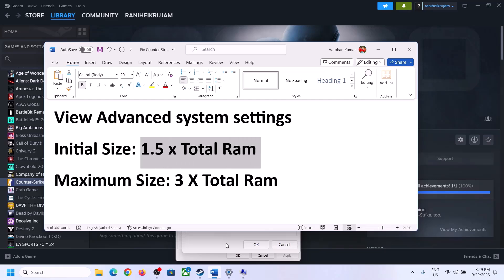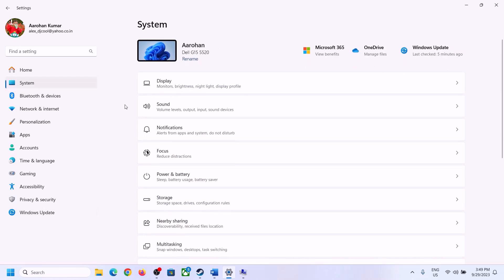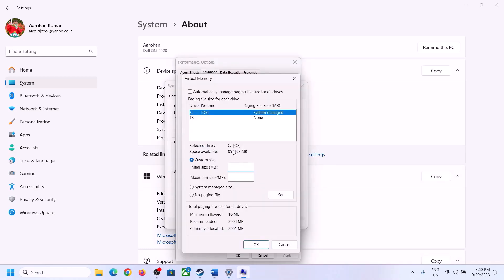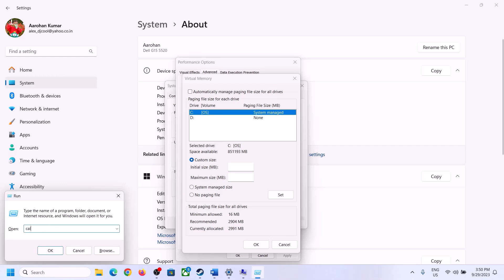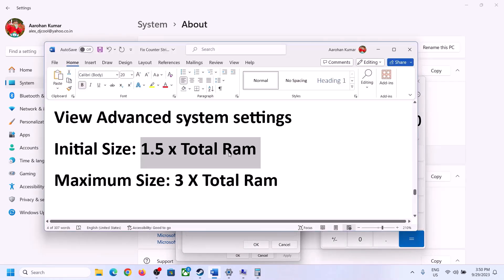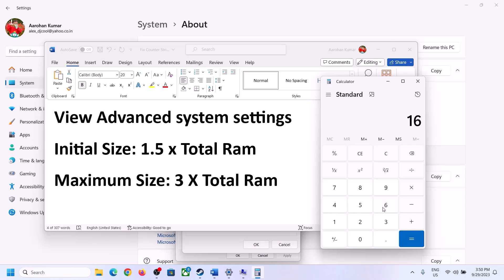For Initial Size, the formula is 1.5 times your total RAM in megabytes. To find your total RAM, go to Windows Settings, System, and then About. In my case it's 16 GB. To convert to megabytes: 16 × 1024 = 16,384 MB. Then multiply by 1.5 for the initial size. For Maximum Size, the formula is 3 times your total RAM in megabytes.